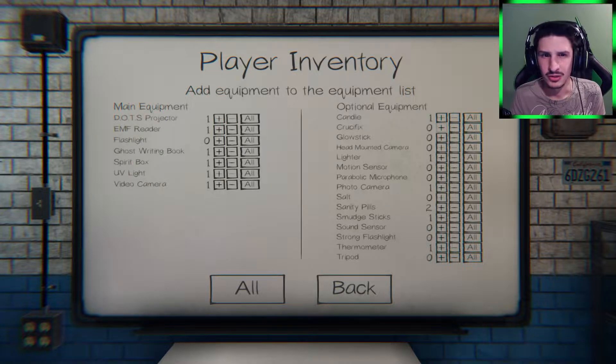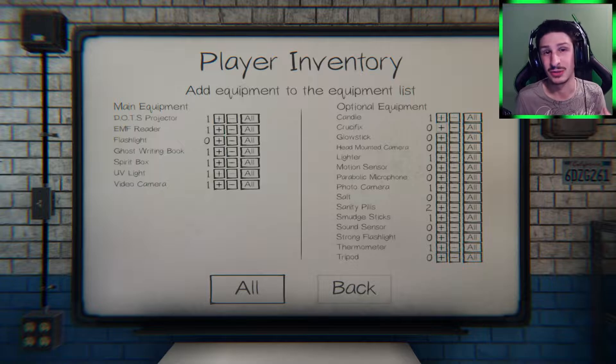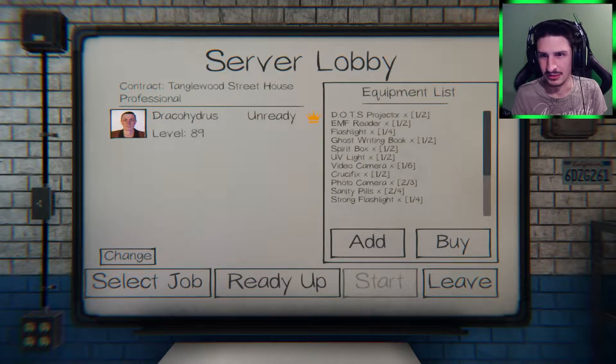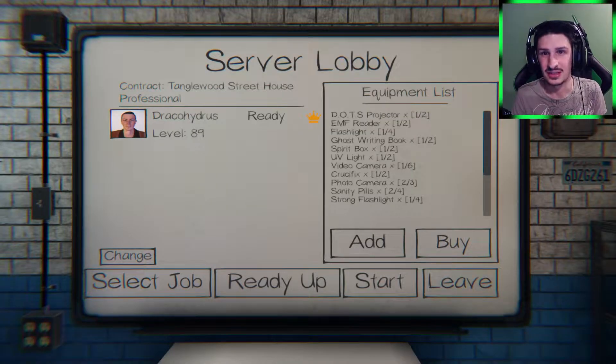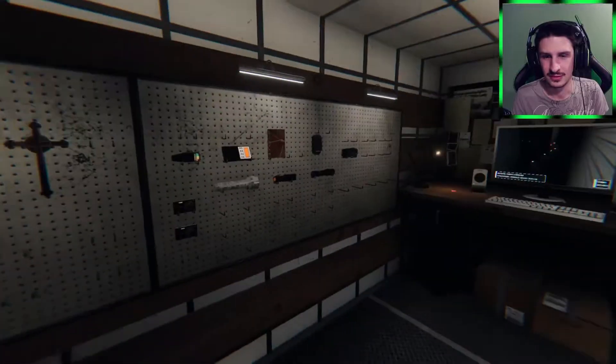I should probably bring a crucifix too. I think that's a good start. I'm going to play very passive first, and if it gets too easy then try to play a little more aggressive and taunt the ghost a bit. So just one crucifix, photo camera — I'll come back to the challenges later.